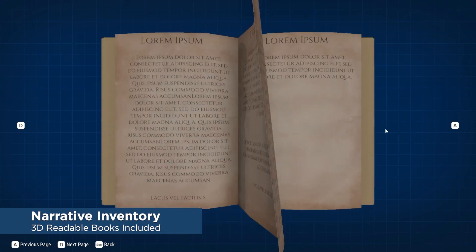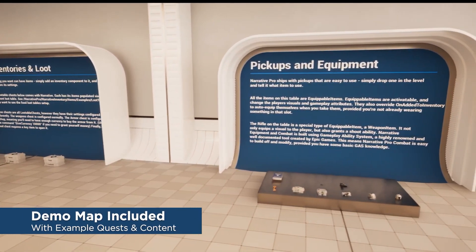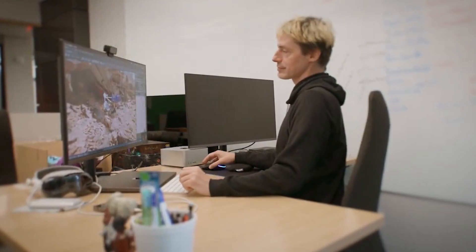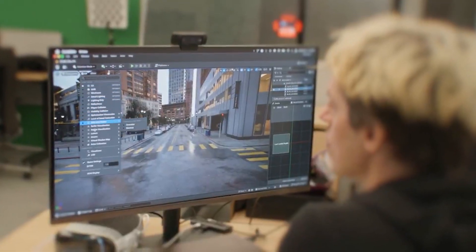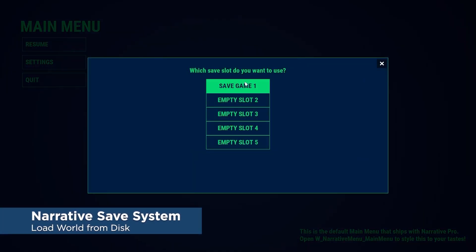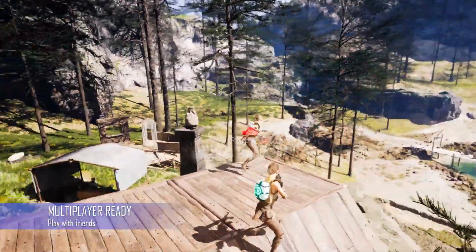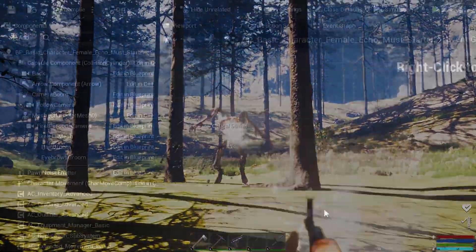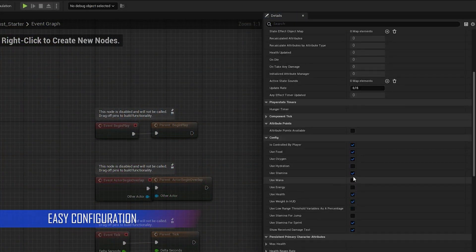This is especially valuable for developers or small teams working under a tight deadline. Another major benefit is the professional quality many templates offer, created by experienced developers and artists who specialize in Unreal Engine. For beginners, templates can also serve as an educational resource, offering insights into best practices for blueprint scripting, material creation, and level design. Finally, templates can be cost-effective compared to hiring a team — a $200 template that saves you 100 hours of work is a bargain compared to hiring a freelance developer for the same time.